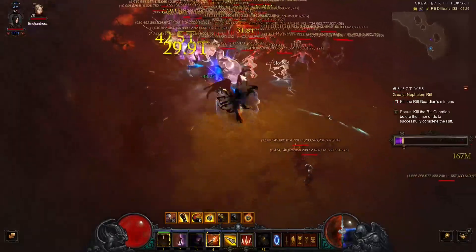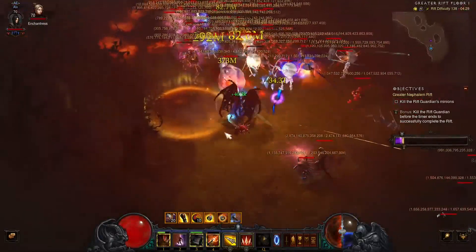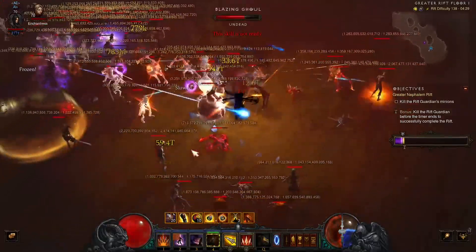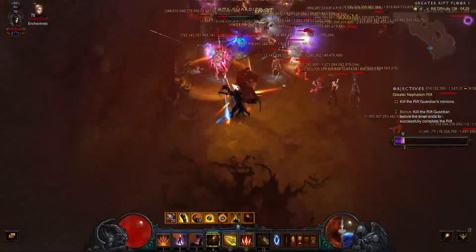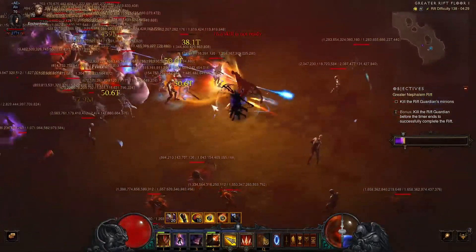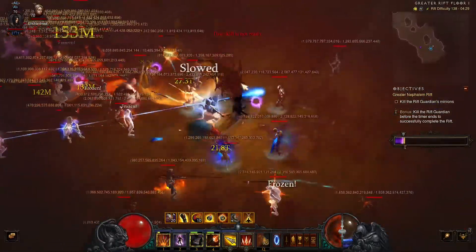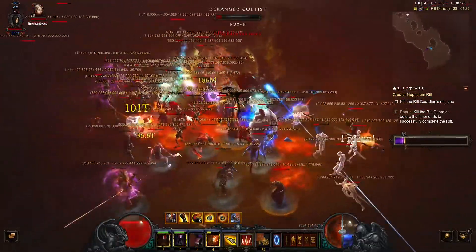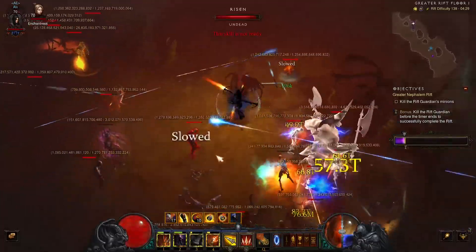I have a lot of trash here, a lot of normal mobs, so many summoners constantly spawning skeletons — the density is almost too much. The only thing that would be better would be big mobs with a lot of HP and only melee, so I could keep my Squirt's Necklace stacks up better.